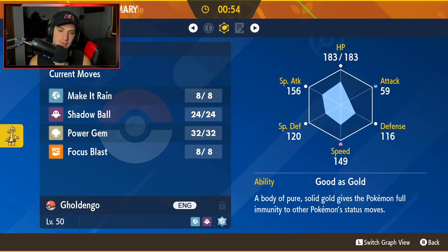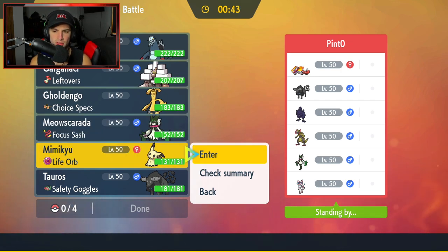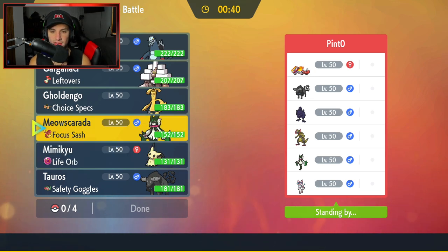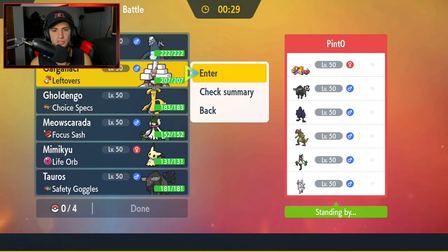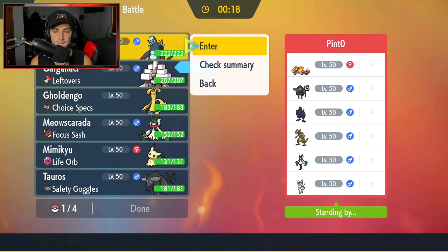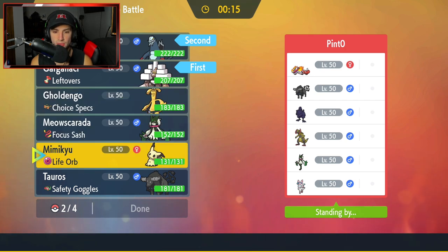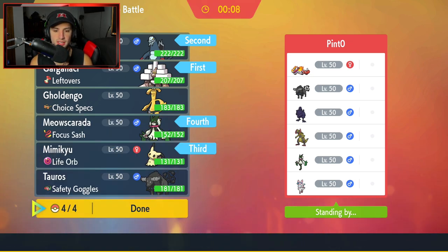Let me see the moveset — Power Gem, Shadow Ball, Make It Rain, Focus Blast. Not too bad. I'm going to go Mimikyu as lead — actually, Corviknight is going to lead so I don't really like Mimikyu there. I could go Garganacl as lead. I kind of like it — you just start to Salt Cure. But then if he brings in Meowscarada, that could be a problem. Maybe I should bring Baxcalibur with it as well. You know what, we're going to go in with both of those Pokemon and bring Mimikyu in the back end. Let's lock it in and look to grab ourselves a win here in match number one.